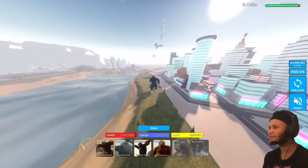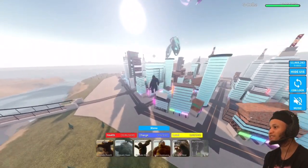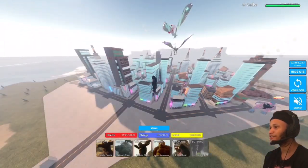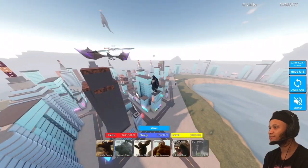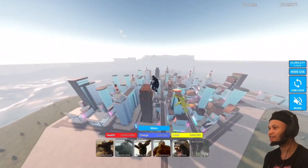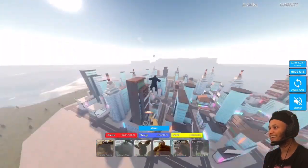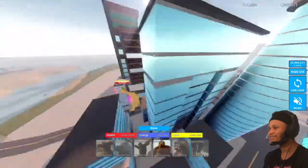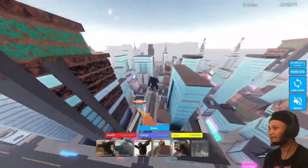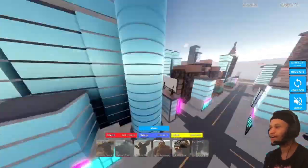Another thing I like is I can hop on buildings a lot more easily. I can stand at the top — I feel like the king of the hill in Tokyo. I just stand on top of the building and start doing my thing. Oh, I got stuck. We got a fan — what's up buddy! This Titanosaurus is being nice to me today, which is so rare.